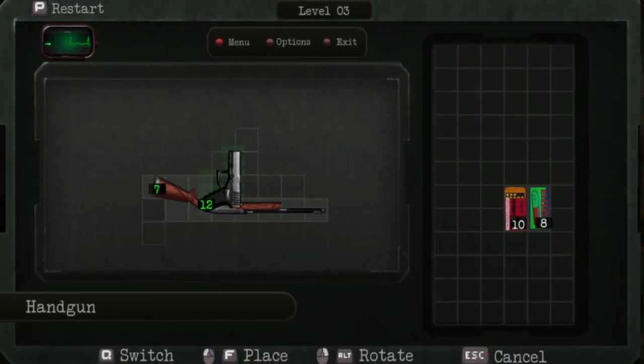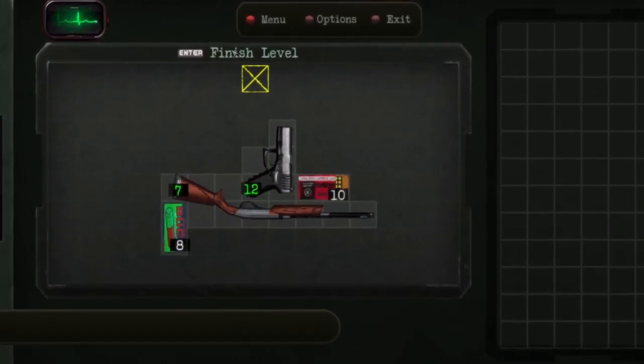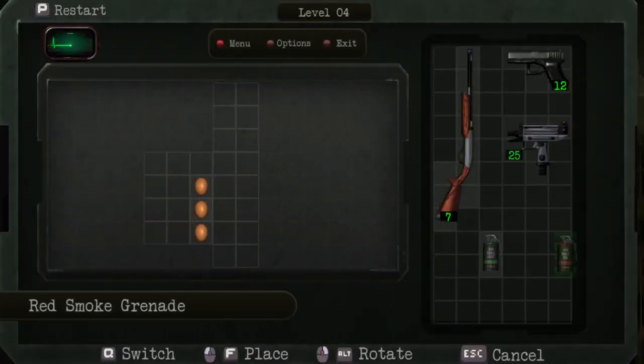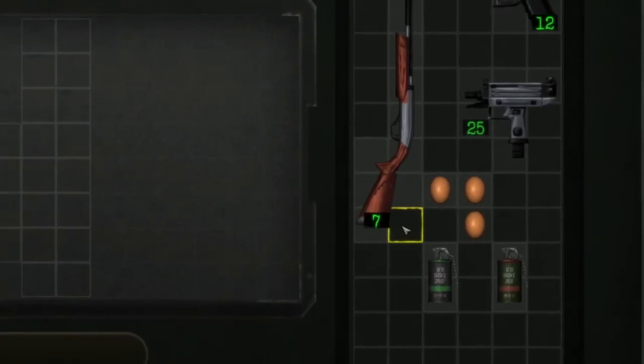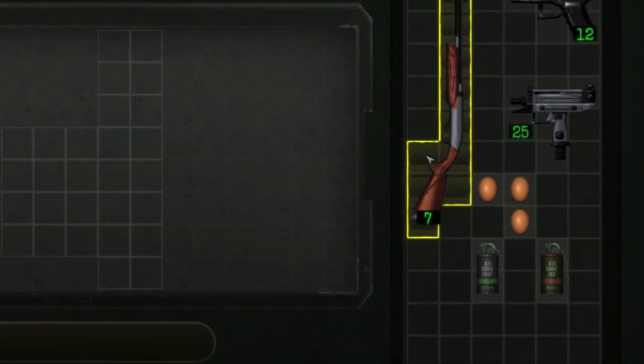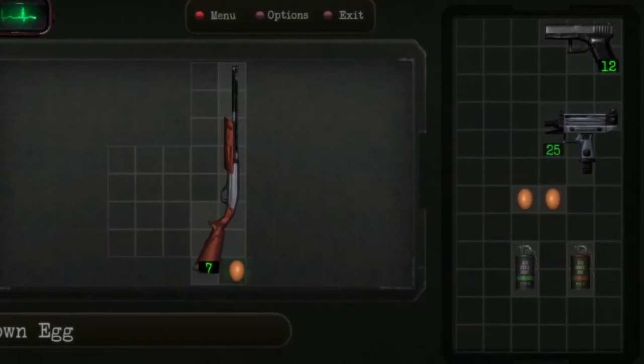I've gotten pretty stuck on a number of levels, but you'll find yourself like, 'Oh yeah, I'm doing such a good job. I'm at level three.' This game has 40 levels and it gets diabolical. From chat during stream, someone was pointing out that these eggs are a direct reference from Resident Evil, which is a nice touch.